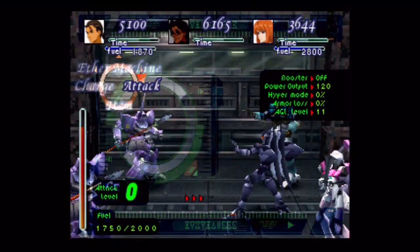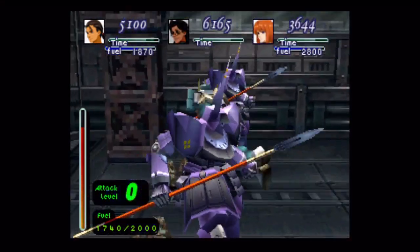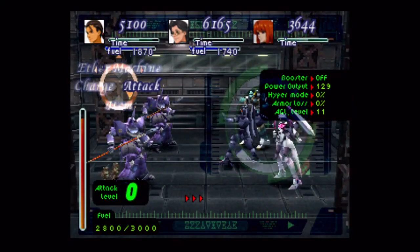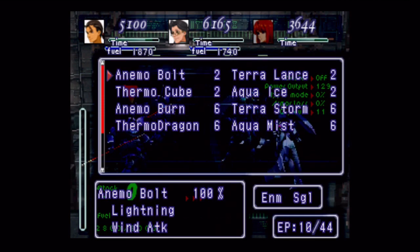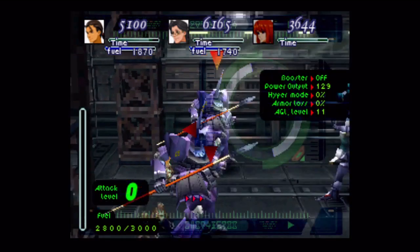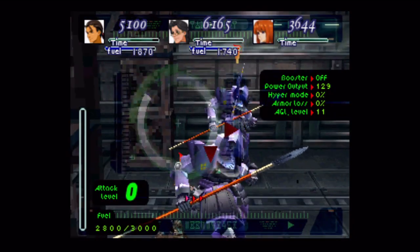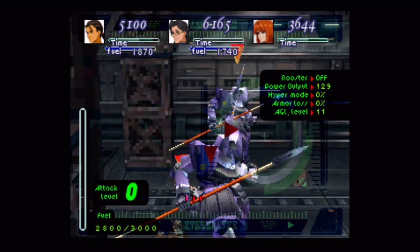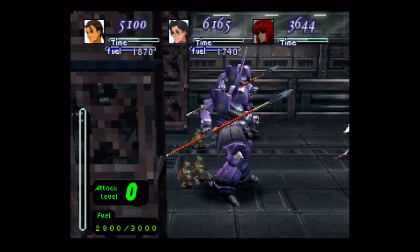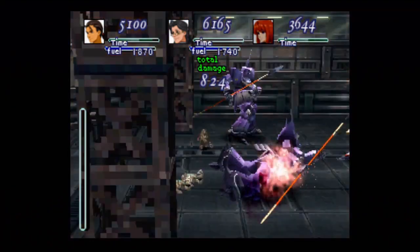We got a new enemy here — Hatemoto something or other; I forget what the maker model of the thing is. We got two of those guys, and then two mechanics behind each one. What I want to do is use my area of effect spells. But the thing is, I can't hit everyone at once — it's kind of like Chrono Trigger where you have an area of effect. There are ethers that do hit all enemies, but we just don't have them.